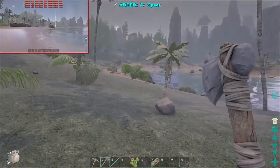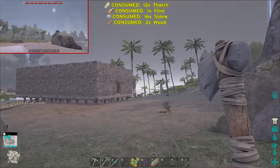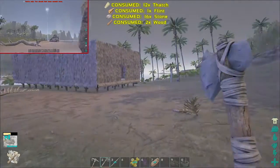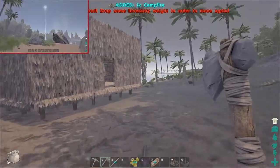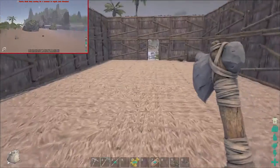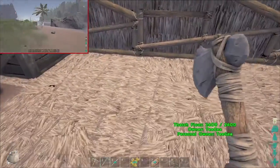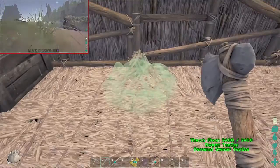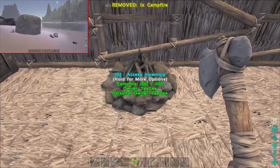I found this volcano thing — it looks like a face. I can't really cross this area because there are like 50 megalodons. Guys, I'm just trying to get back to my base. I died from castoroids — yeah, that's what happened.